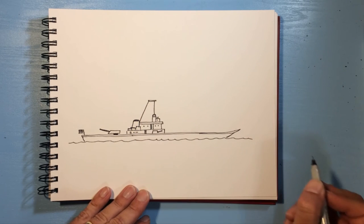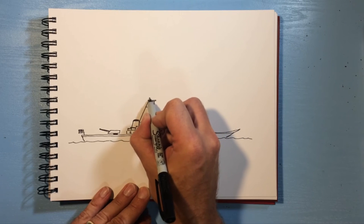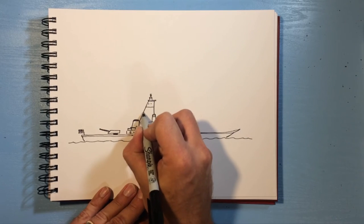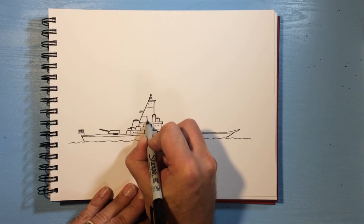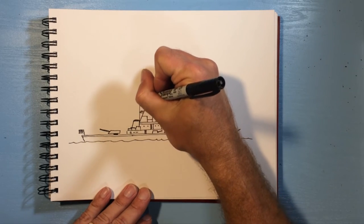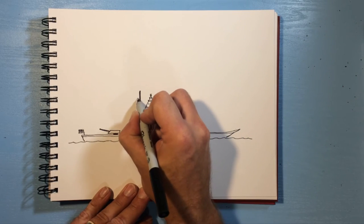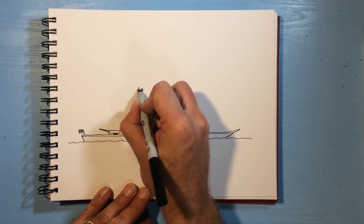Maybe I made that a little bit too tall but that's okay. Then I'll put another little rectangle at the top and maybe a little antenna at the top. Let's put a little deck sticking out here, maybe some rectangles here. Then I'm going to put a big — I think they call this the main mast — it's got your radars and antennas up here, so just draw a line and some antennas sticking up.